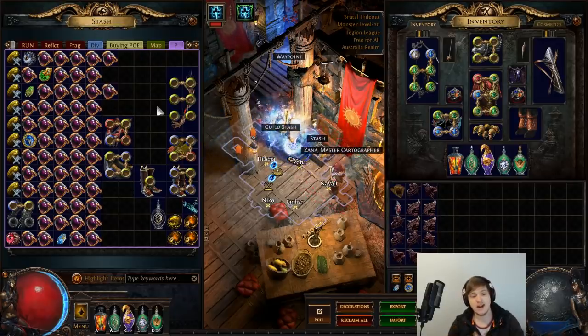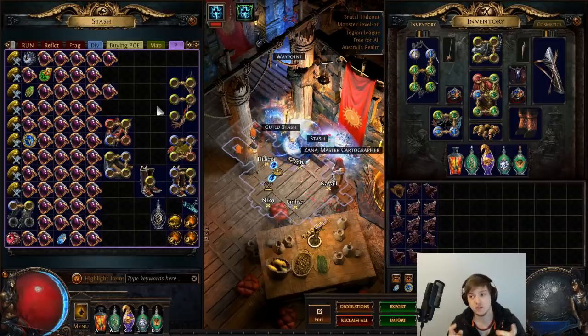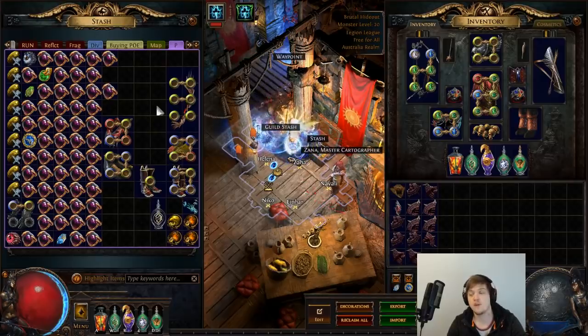Having said that, I do know for a fact that these can be completed solo as the same build as what I'm doing right now. Someone sent me a video of them getting five bars of loot solo with a tornado shot build — however that did have the headhunter and double inspired learnings, so you do need to keep that in mind. So in terms of the question, can you do this solo? Absolutely. You can do it solo and get five bars of loot, even in the five-way emblems.